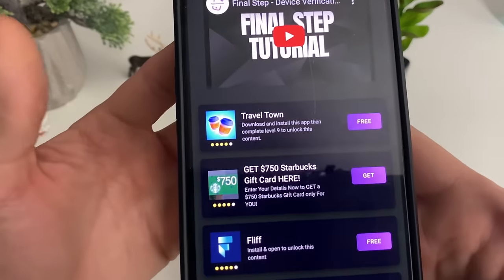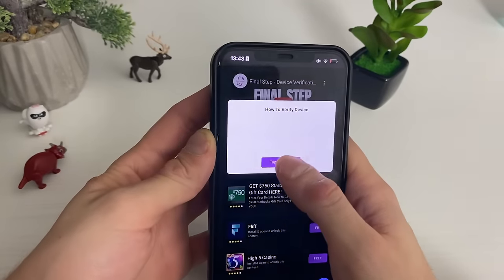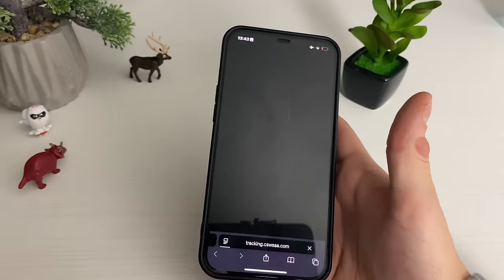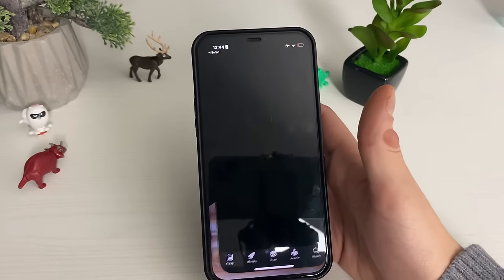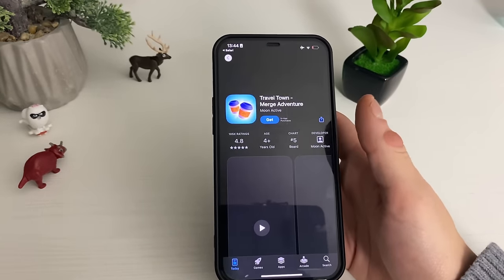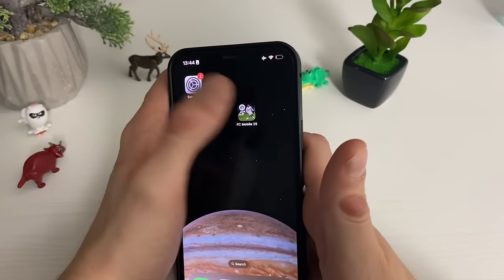Your boy always goes for those apps. For example, download and install this app, then complete level 9 to unlock this content. I will go ahead and do exactly that — download two or three apps, do what it says in the description, and I will be right back entering my FC Mobile 25 game to see if we got the free points and free gems.